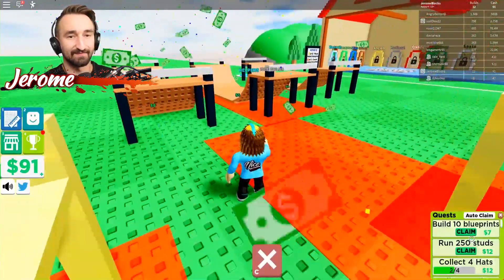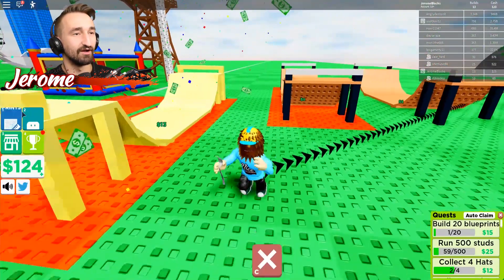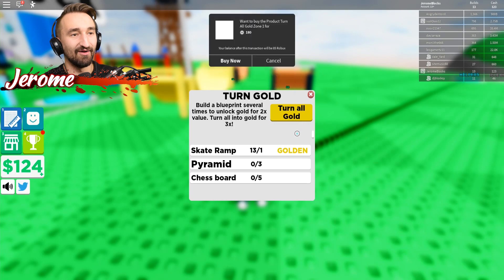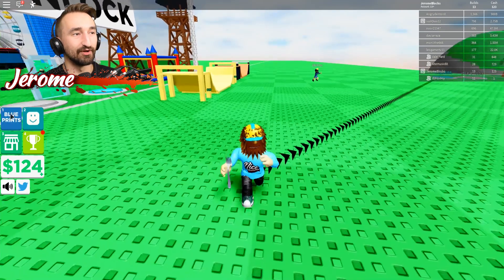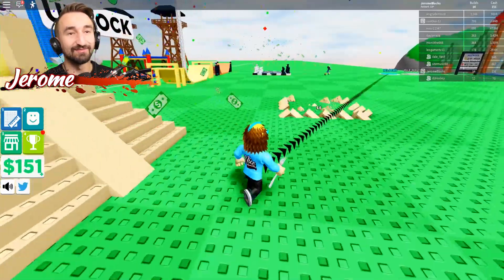How much do the gold half pipes cost? The gold half pipes give you like $15, but they're super quick. Or $13. That's crazy. You just hit the gold button. So in order to get a gold pyramid, you just need to build three pyramids and then you can make it gold. Oh, it's a whole different system. That's crazy.